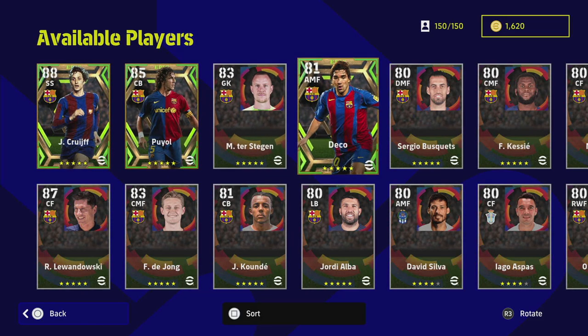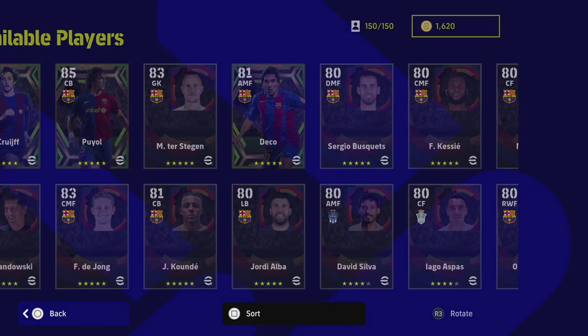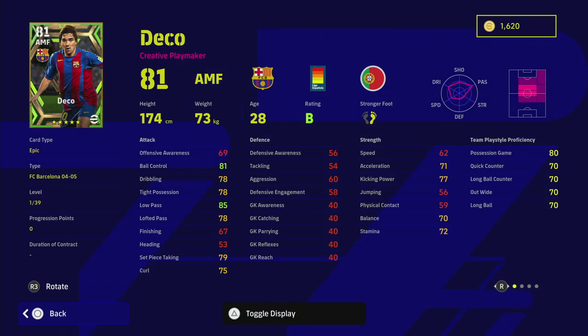We're going to take a look at them over on eFootballDB — eFootballDB.com — and show you what they train up to, because there are some incredible player stats here. First of all, we have Deco, who is on a B rating. All these epic players, as usual — if you are new to the game, go back and check out some other videos for more detail.